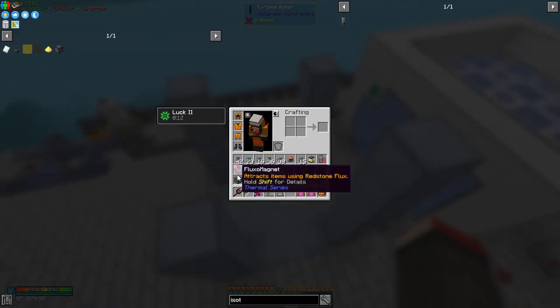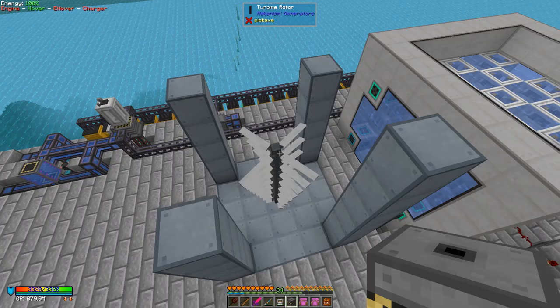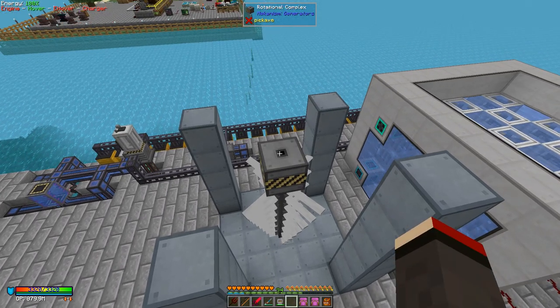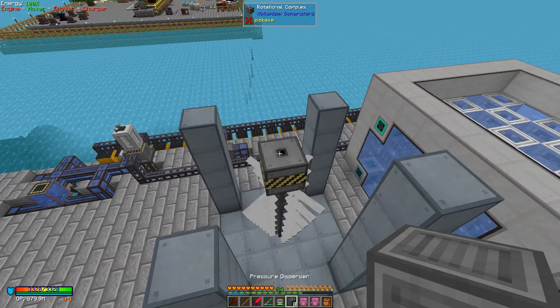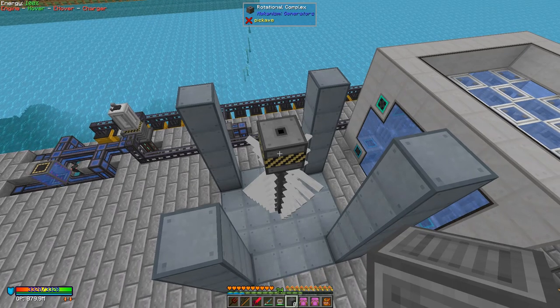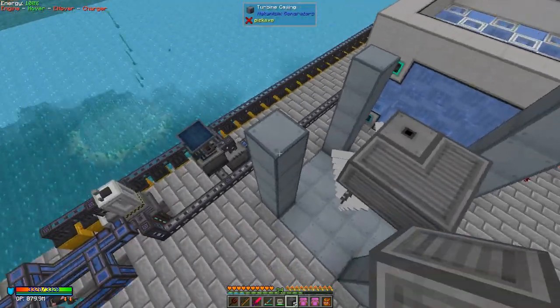On top of the rotors we need to put a rotational complex — that's this item here. I'm not going to go through the recipes; they're all in JEI. Then around the rotational complex we need to put eight pressure dispersers, because we're building a 5x5 and the internal dimensions are three, which is why you need three blocks across — basically like this.